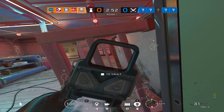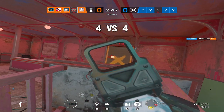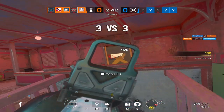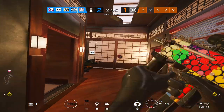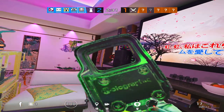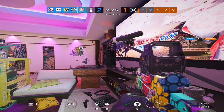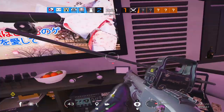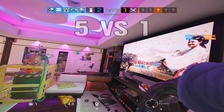With that out of the way, let's go over what Smoke is and what you can do with him. He is a two speed, two armor operator and he's best known for an anchor playstyle. Smoke is definitely one of the best anchors in the game if you use him right. He's a hard operator to get the hang of and definitely is not beginner friendly. It's best to deny plants and access to the objective with Smoke's canisters.